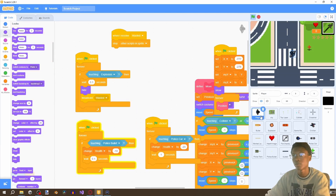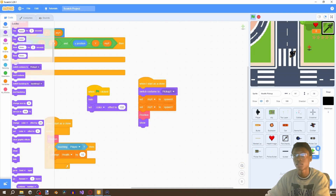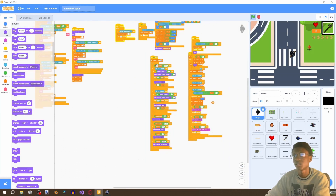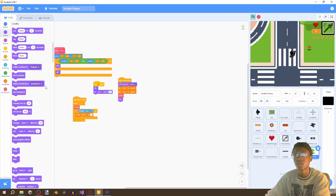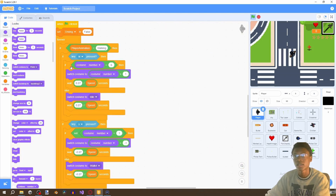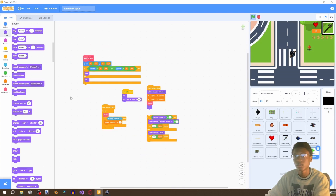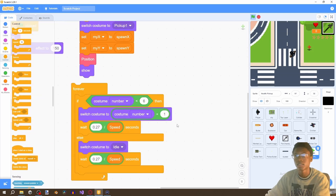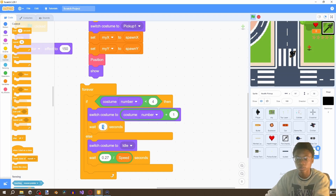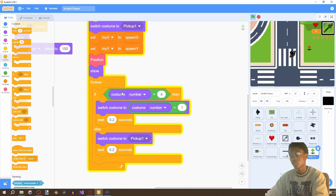To handle the animation, we drag the animation loop from the player sprite over to the health pickup. Put it in a forever loop: if costume number is less than 4, next costume, wait 0.2 seconds — and repeat that, starting at pickup one. Our health pickup code is now finished.